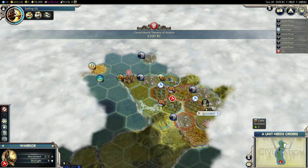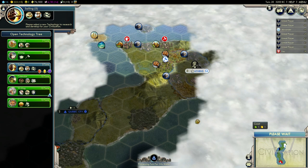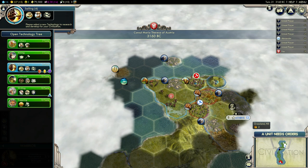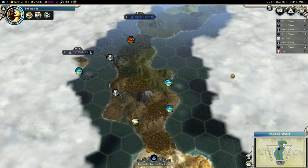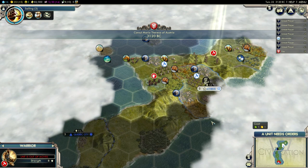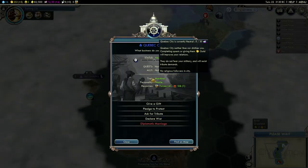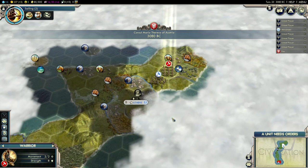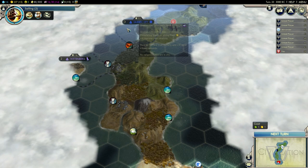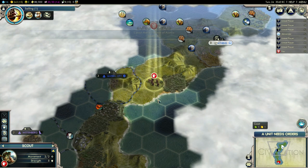By the time I get the free settler, I should be done with Optics and I can explore around a little bit. I need to keep an eye on Alexander now — I wouldn't want to get surprised with a war. But if he does declare on me, I don't think he'll do that before turn 60 or 70. I'm probably going to annex both of these city states using Diplomatic Marriage in the future, once I can afford it. I'm definitely going to annex Quebec City — that's a pretty good location.